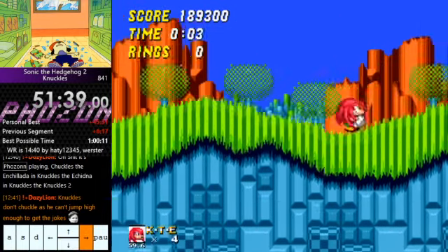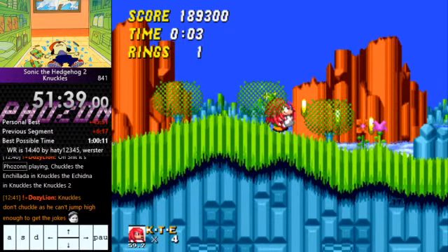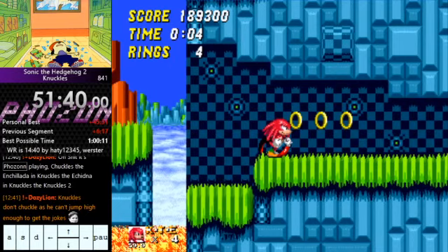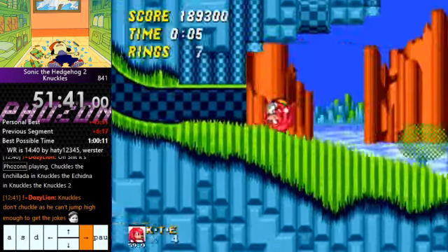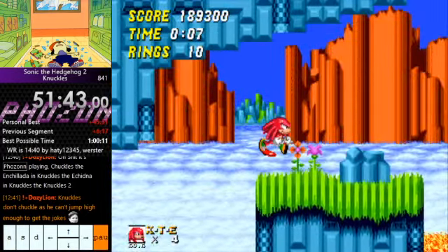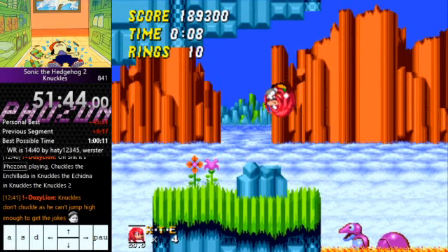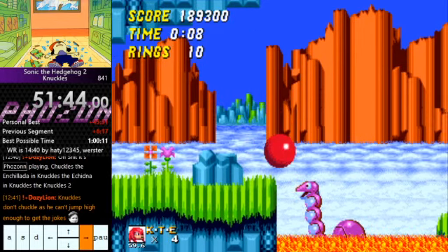Then we're going to spin dash from here. We're going to wait until we're on the downward slope of this section and jump — do a full jump and land here. Just hold right through this section, hold right all the way up here until you land here. Let go of right and do a full jump, and hold right to taste until we're trying to super glide off this dinosaur's head.